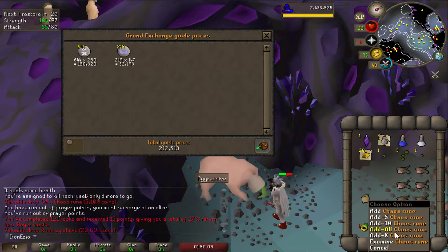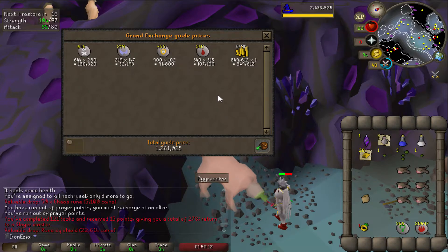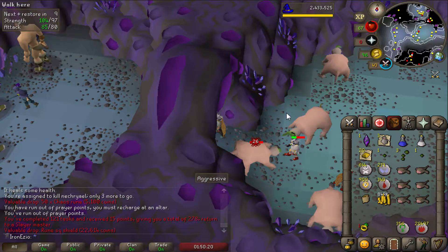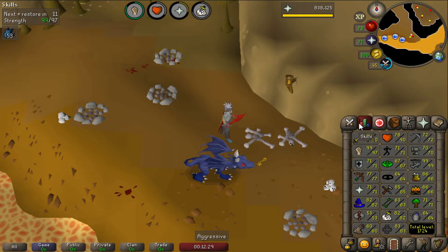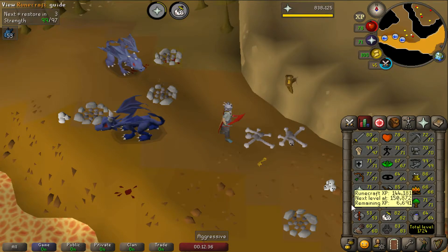These runes are quite expensive — soul runes, chaos runes, blood runes. That's 1.2 million in main drops. I alched everything, so that's 850k in cash, which is really really good. Got a task of blue dragons next and I'm killing the baby ones. We got 82 Slayer right now — that's really good. So one more level until we can kill the spiritual mages, which can drop dragon boots.